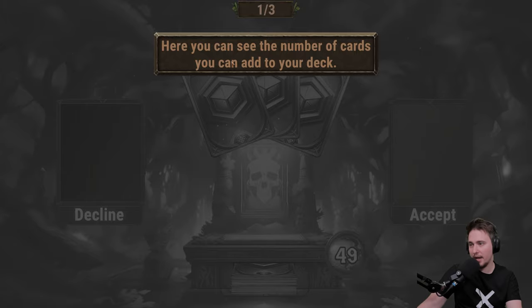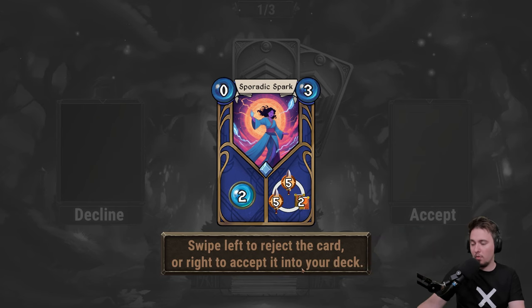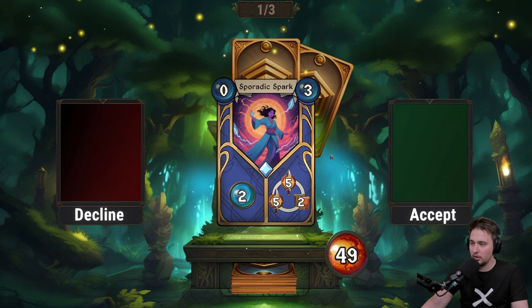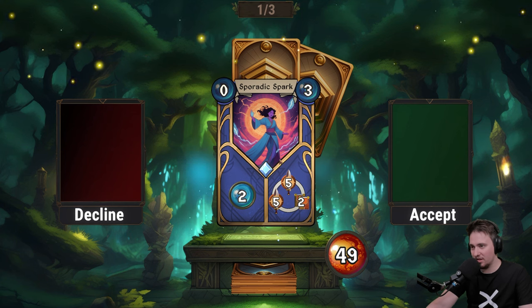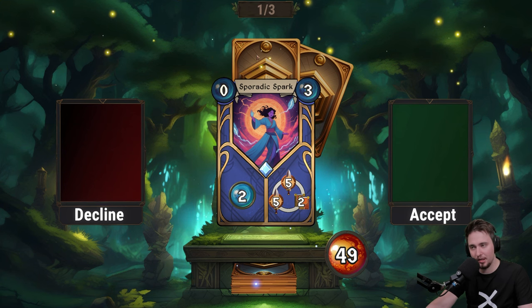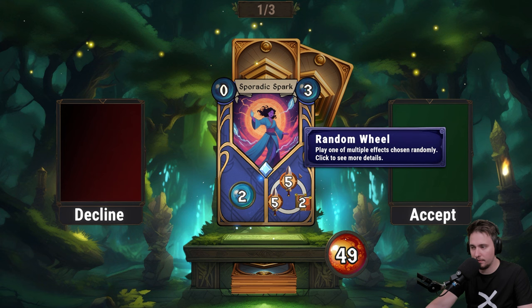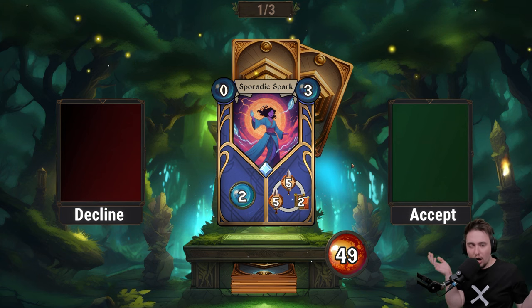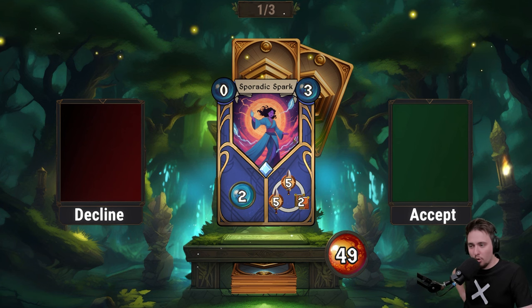In the offering you add cards to your deck — you can add one card from a selection of three. Here you can see how many cards you can add. When you reject a card you cannot go back to it — swipe left to reject, right to accept. It's like Tinder again. If I accept this one I'll have to decline the other two because I can only pick one out of three and can't see the others first.